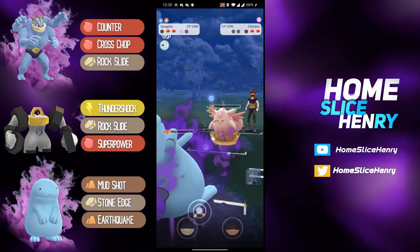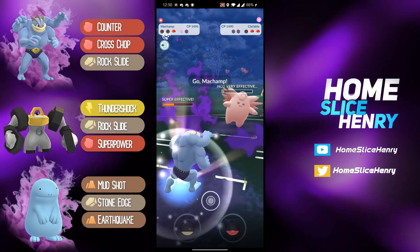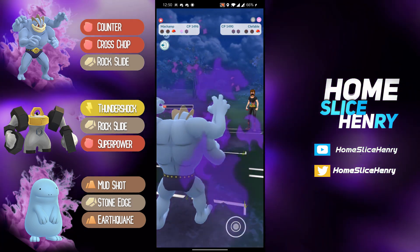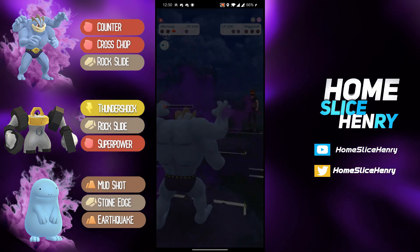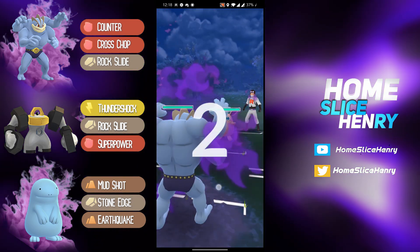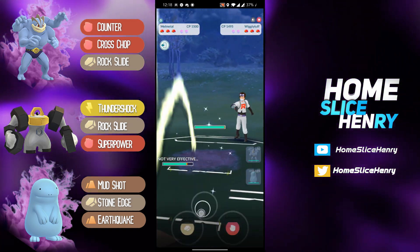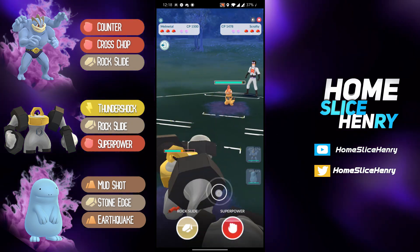Earthquake does crazy damage, unfortunately gets farmed down there. Shadow Machamp — oh, I don't think he's quite going to be able to pull it off... oh, he did! Let's go! I didn't think he had that one. Very nice deferral there to lead it off.